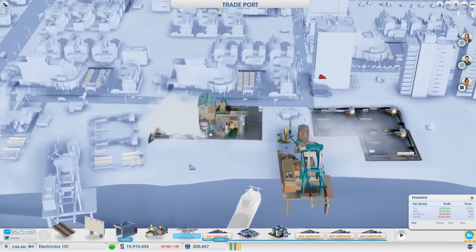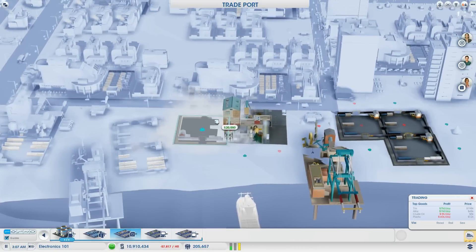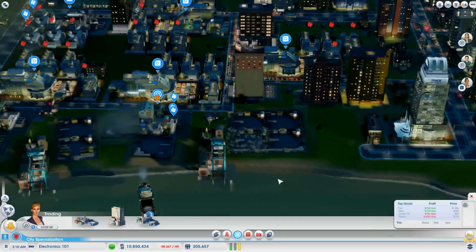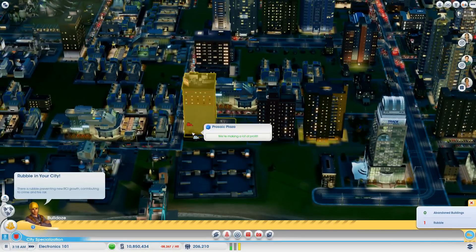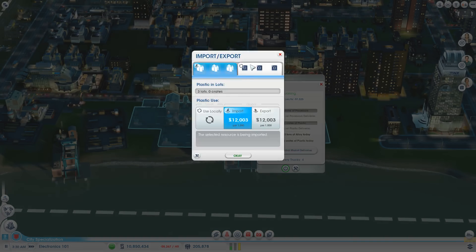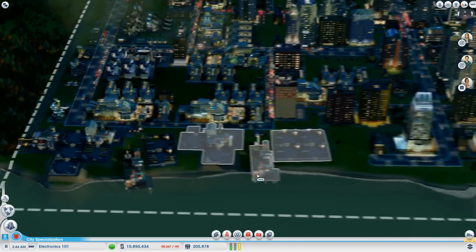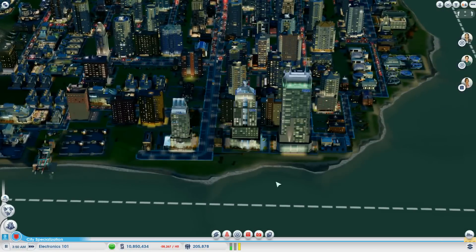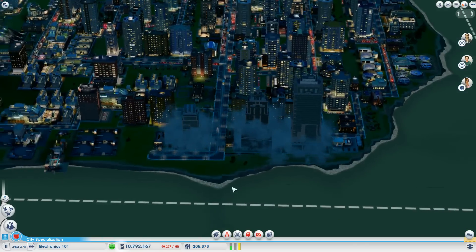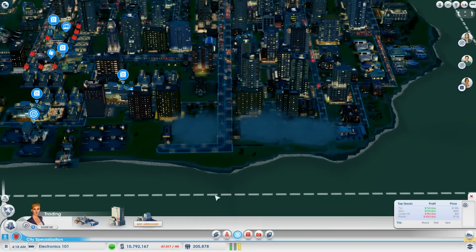I'm going to lose a little bit of material here, but 20 tons of alloy when you have 10 million people is such a small concern and doesn't even register anymore. So we are fully equipped to import plastic and to import processors. This area is all set to do TVs. I don't need the trading headquarters for anything anymore. Goodbye. I've got all my lots set up the way I want them right now, and if something changes I can always just rebuild it. So we are going to rezone this residential.